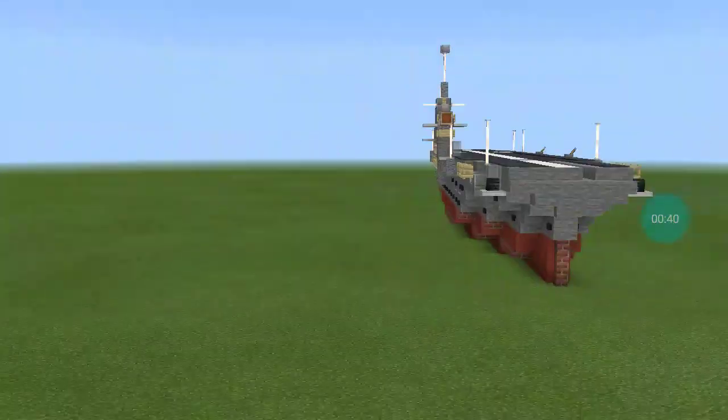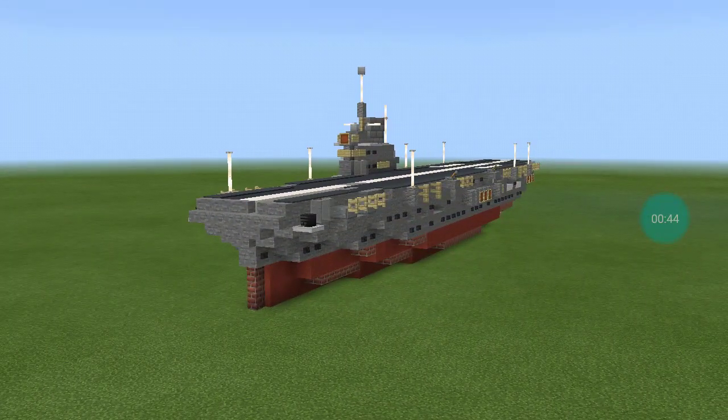Let's get a little background for this ship. HMS Illustrious was the lead ship of a class of aircraft carriers built for the Royal Navy before World War II. Her first assignment after completion and working up was with the Mediterranean fleet, in which her aircraft's most notable achievement was sinking one Italian battleship and badly damaging another two during the Battle of Taranto in late 1940.